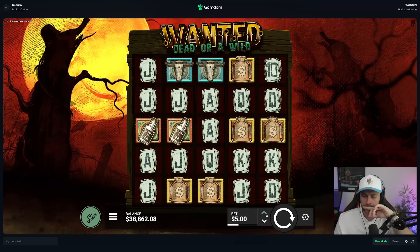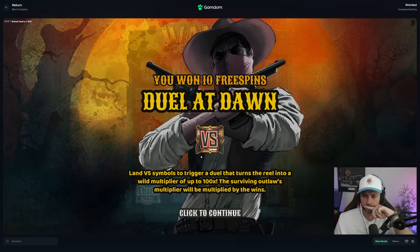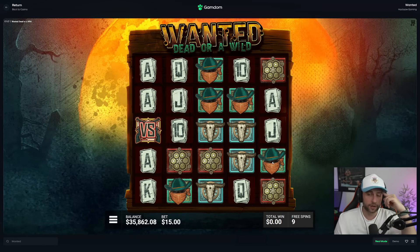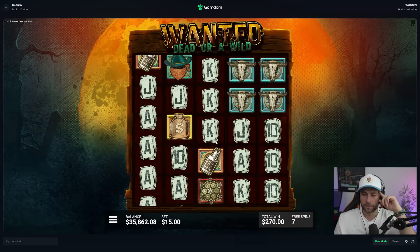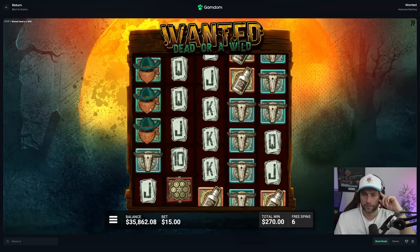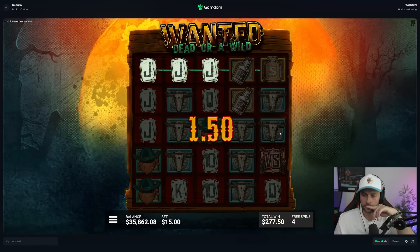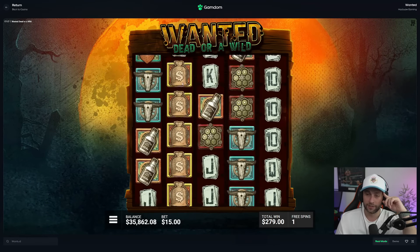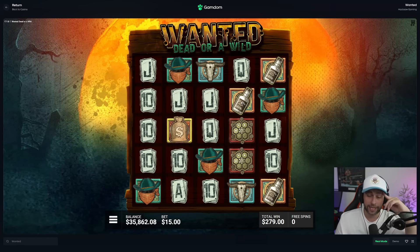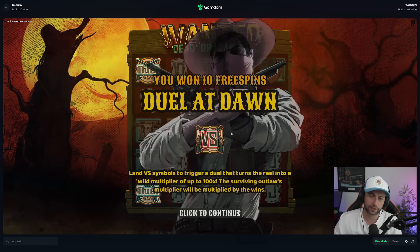Let's go to Wanted. We'll do some little Hacksaw session and then switch to maybe a Pragmatic at the end. We'll do a three-four-five here — if it's profit we chill, if not we leave. I've yet to get a max win on this game and I've been chasing it for a long time. The verses are a little bit scuffed — actually very scuffed. We've had five verses in different spins. The 3k buy paid a total of 200 dollars. Hacksaw seems to be turned off today — that's my conclusion.